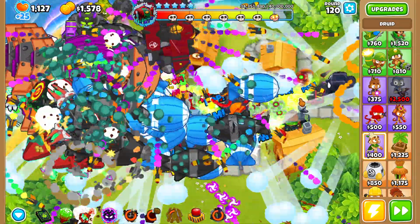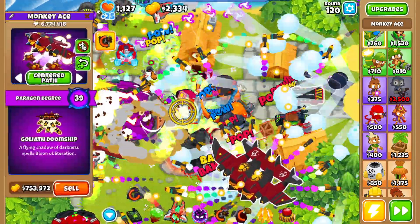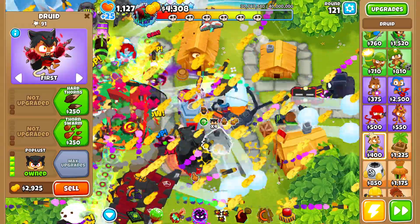Our defense includes snipers, the MAD, the navark of the seas, the glaive dominus, the goliath doomship set to bombing run, the legend of the night in the very back, and the glue storm. Mid-round I'm also working on upgrading these druids to poplust to max out our avatar of wrath. There's another poplust — we just need to keep track of our money.